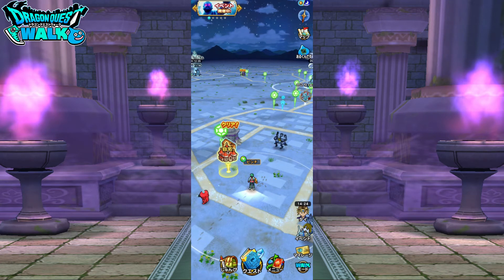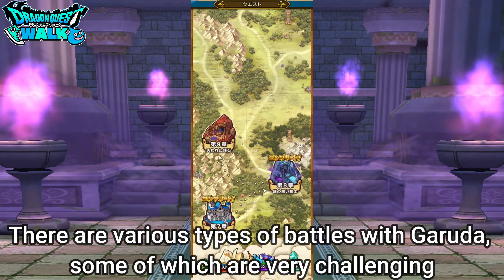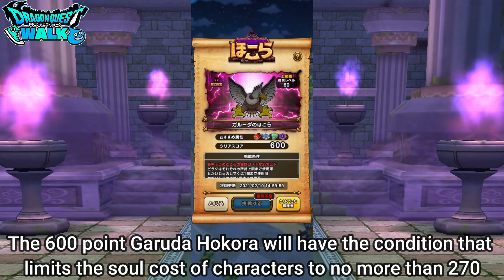So that was my battle with Garuda. There are actually a couple of other battles with Garuda. There's a 600-point battle on this particular Hokura — it has the same conditions except there's one extra one, which is that all of my characters have to have a soul cost of no more than 270.